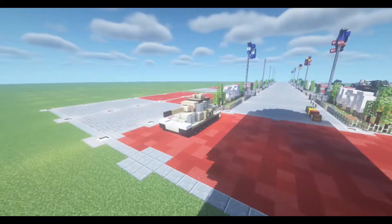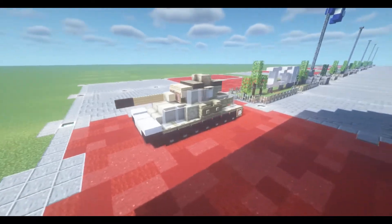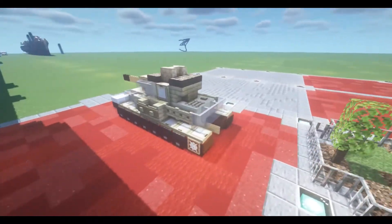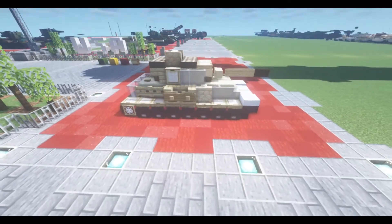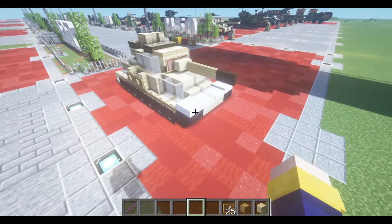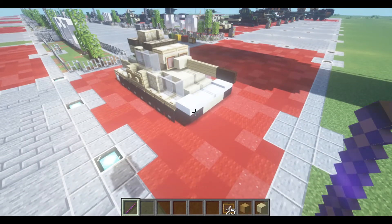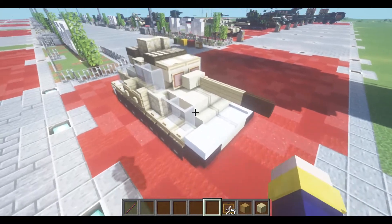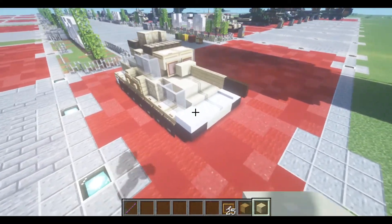Hello viewers, welcome to the channel and welcome to another Minecraft video. In today's tutorial we're going to be building the Panzerkampfwagen IV Ausf. G. This is a 1.5 to 1 scale vehicle, still a bit new to me. As such it will require the use of a debug stick, which is a vanilla command. Custom heads really wouldn't hurt either and I will leave all the commands you need in the description.